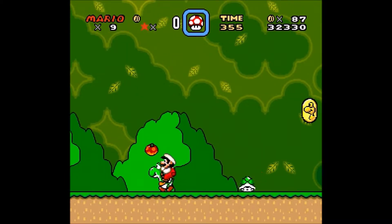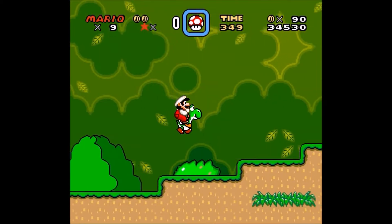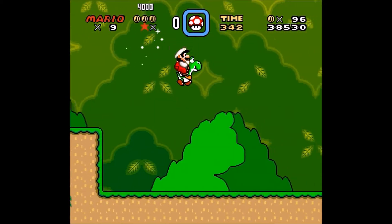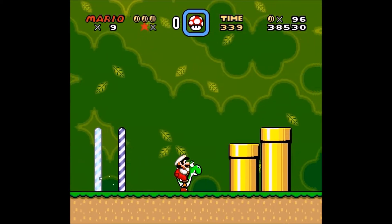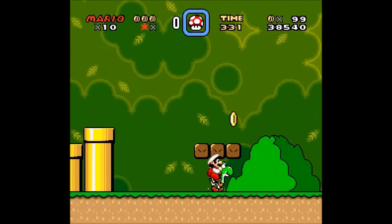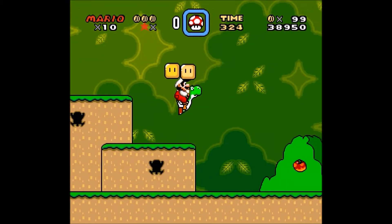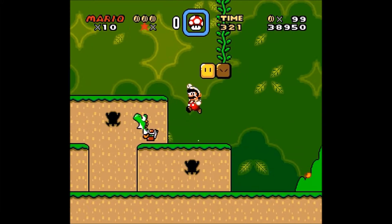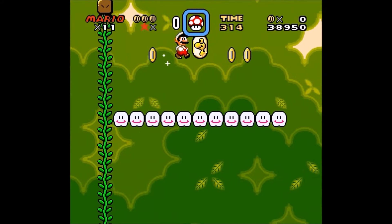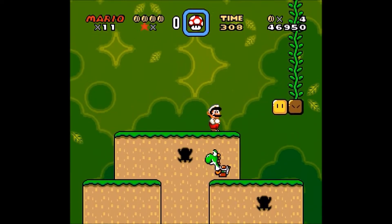And if you eat all the apples, he poops out an item. It doesn't have to be every apple — it's just a certain number of apples, I can't remember how many. Also, if you keep Yoshi alive and you find another Yoshi egg, it gives you a 1-up. If you do the spin jump, you get off of Yoshi.